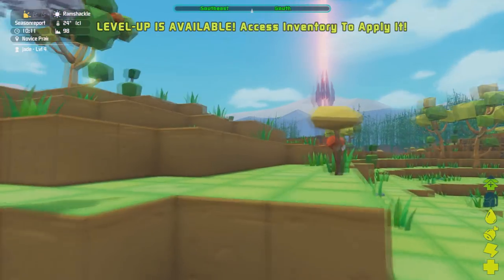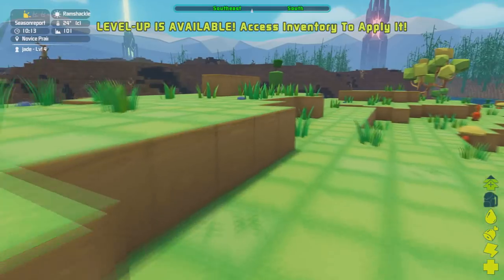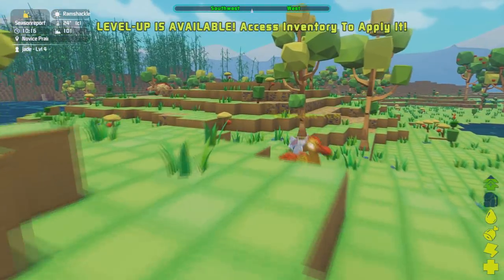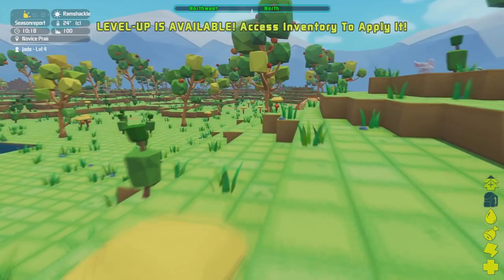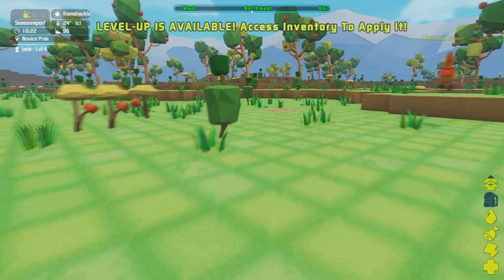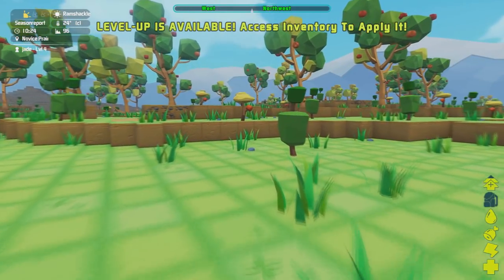On PC there are some options available in creative mode that are really useful — you just press one key — but they haven't transferred that over to the creative mode in Xbox One yet. So this guide is going to be giving you the basic lowdown on what to do and some of the most useful commands. If you've ever played Ark Survival Evolved you'll know exactly how to do it because it is exactly the same commands — they use the same engine.